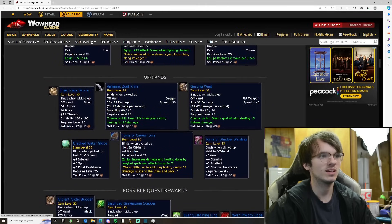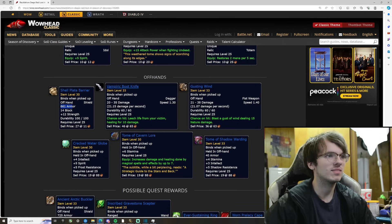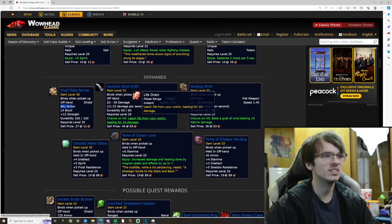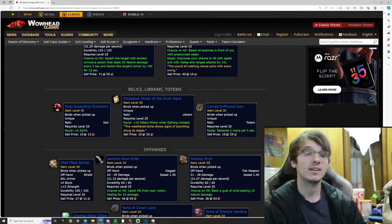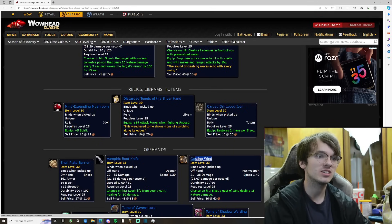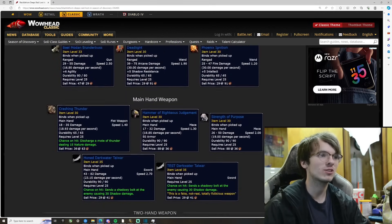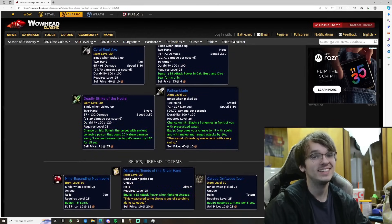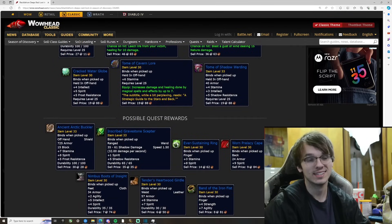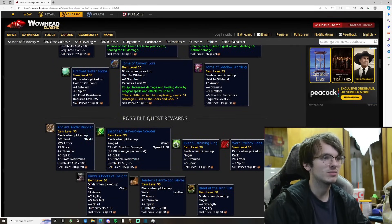We've got totems and off-hands — not really weapons. There's a Vampiric Boot Knife that on hit leeches life from the victim healing for 10. Then there's Gusting Wind — deals a gust of wind effect. Imagine pairing this gusting wind fist weapon with the crashing thunder fist weapon. That would be insane on a fury warrior or a shaman.